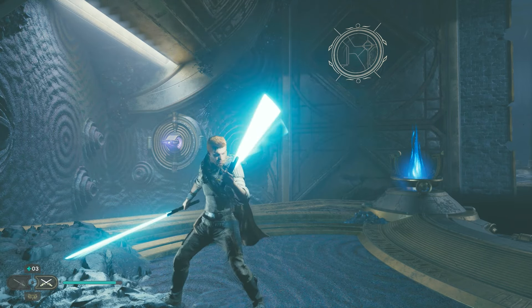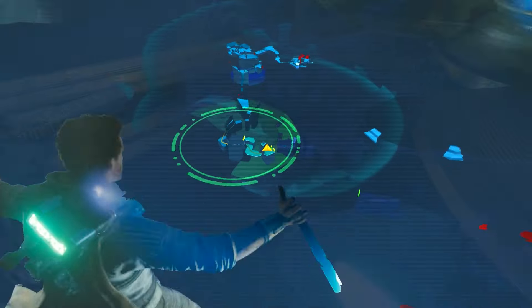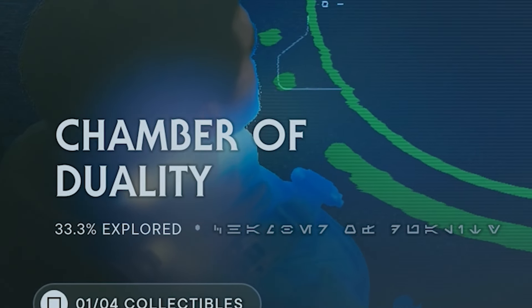Hey guys and welcome to Jedi Survivor. In this video I'm going to show you how to do the Chamber of Duality. When you open up your map, you're probably in this area over here. You can see in the bottom left it says Chamber of Duality. This is part of the Bring the Gyro module to Gree's quest.